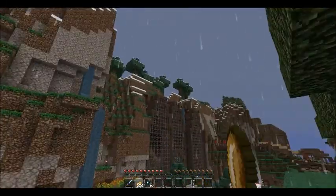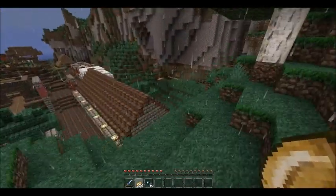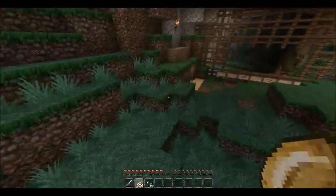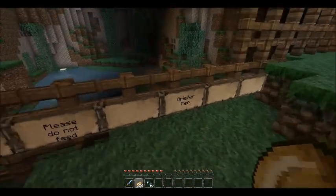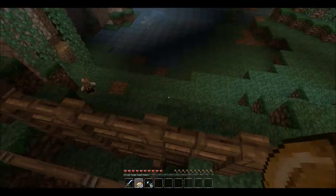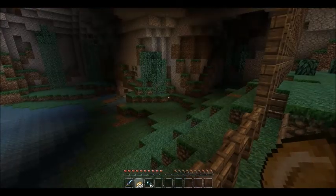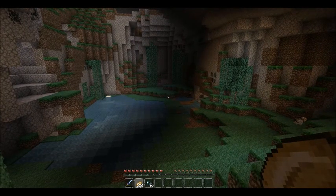Up here you've got the room of stuff which is from banned players. I'm not sure how it works but I've never been allowed inside it, so I don't think I'll ever know. Over here is one of the server's many but probably most frequently used prisons. I've been inside this prison — he put me in here for antagonising him. It's the griefer pen, and the way it works is quite funny.